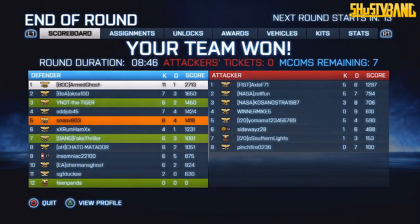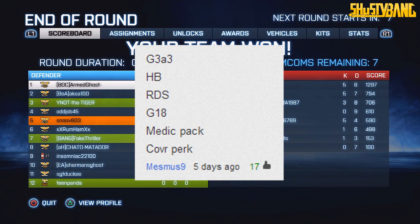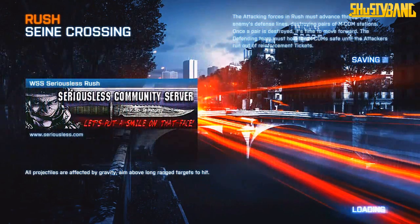What's going on guys, it's new 603. Today we are going to switch it up for this episode of Webinar Quest Live. We're going with Mesmus 9's class — G3A3 with the heavy barrel, red dot sight, G18, medic pack, and cover perk. What's different about it is I have got friends with me today. I've got Mr. Fake Thriller — say hello!